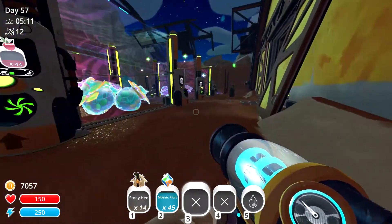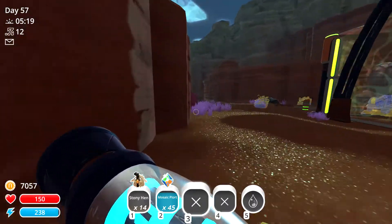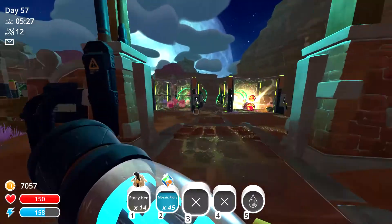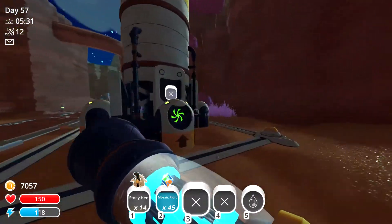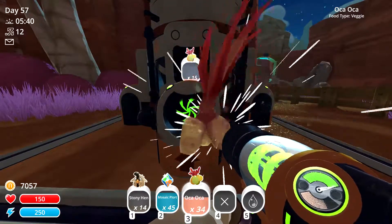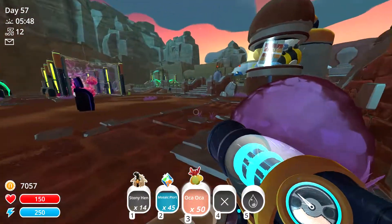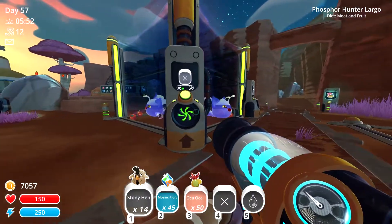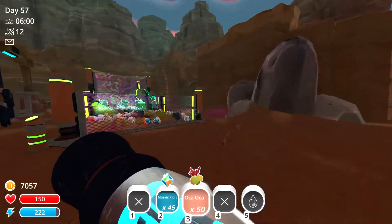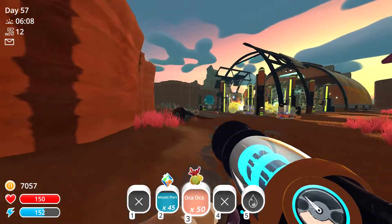I think all my guys are probably pretty low right now. I think I have some fruit in here - yeah, some veggies in there, that works. Let's try to get them overfed if I can. These guys are out of fruit but I have some meat, so I'll give them stony hens. I gotta pick up all these things too while I'm here - it appears to have already started growing some fruit, that's good to see.